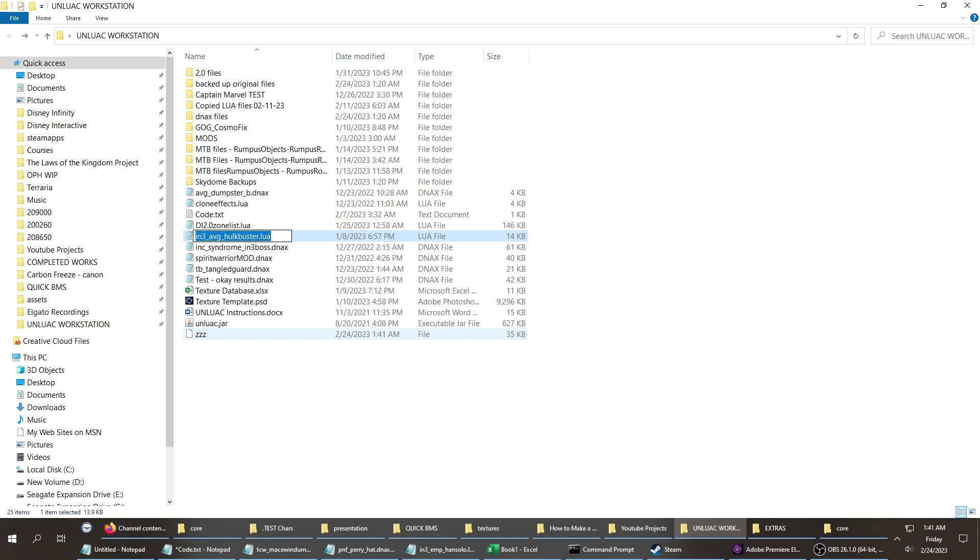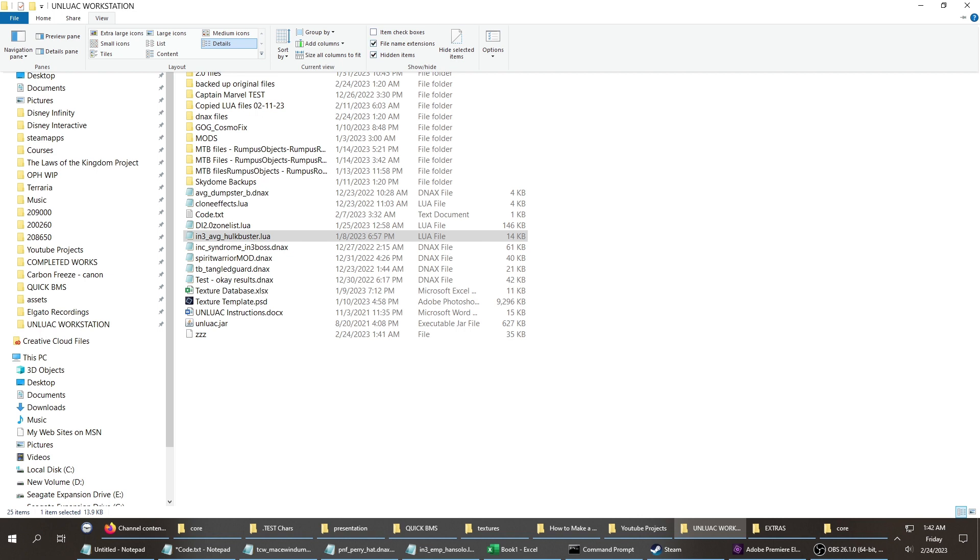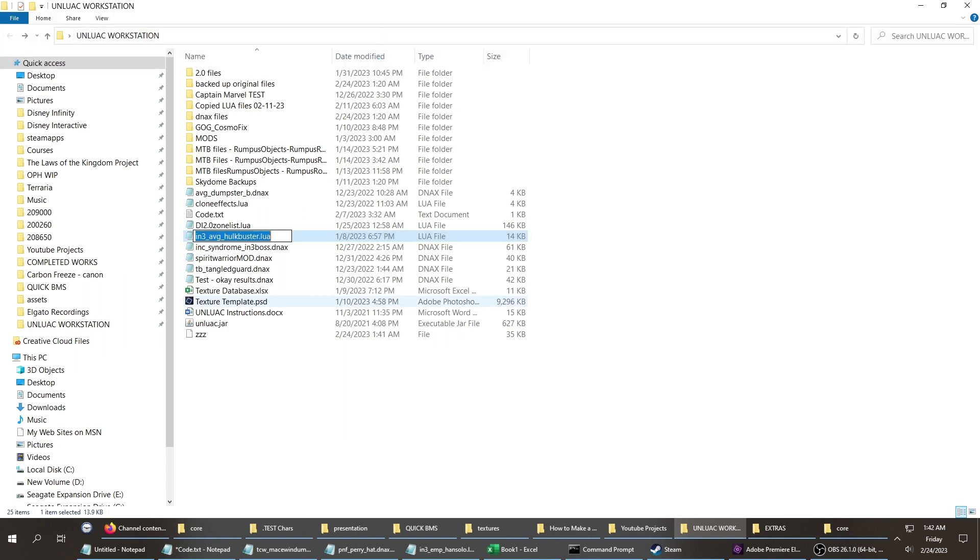I'm going to rename that output file to exactly what the original file name was. That brings up the rename prompt. Make sure you have file name extensions enabled, otherwise you're not going to get this to work. Highlight it, select all, then delete it since I won't need the old one anymore after I have the new one. Then I back it up in a couple of different places.